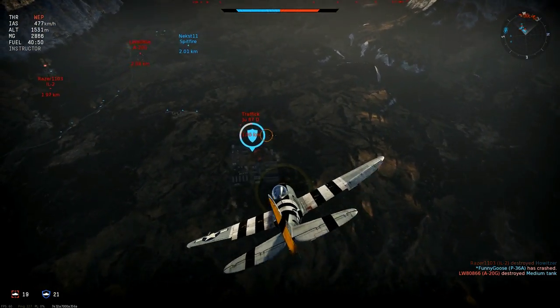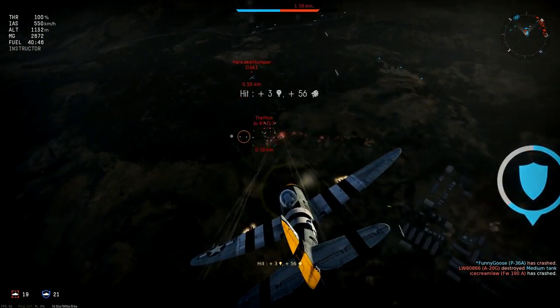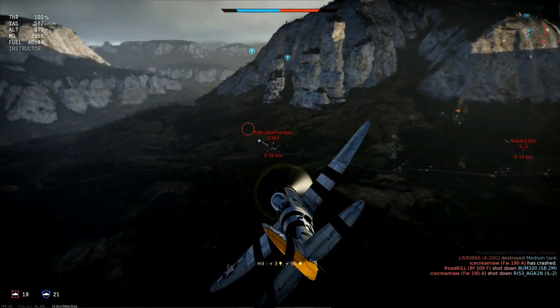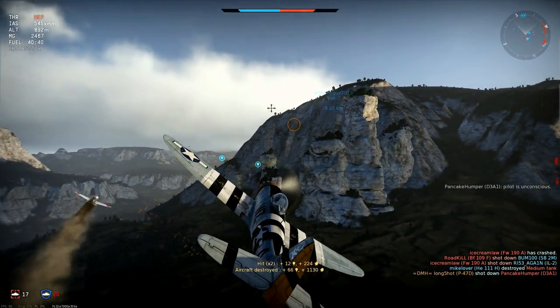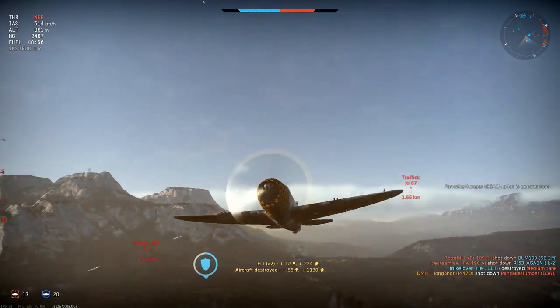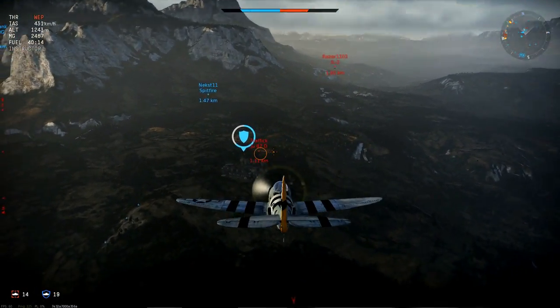Coming back for another pass — I'll get a quick shot at the Stuka before switching onto the D3A1 as I extend. He's holding nice and still so I get a longer burst, and there's my first kill. So that's the basic idea: long sweeping attacks at high speed, extending out of danger before coming back for the next pass.